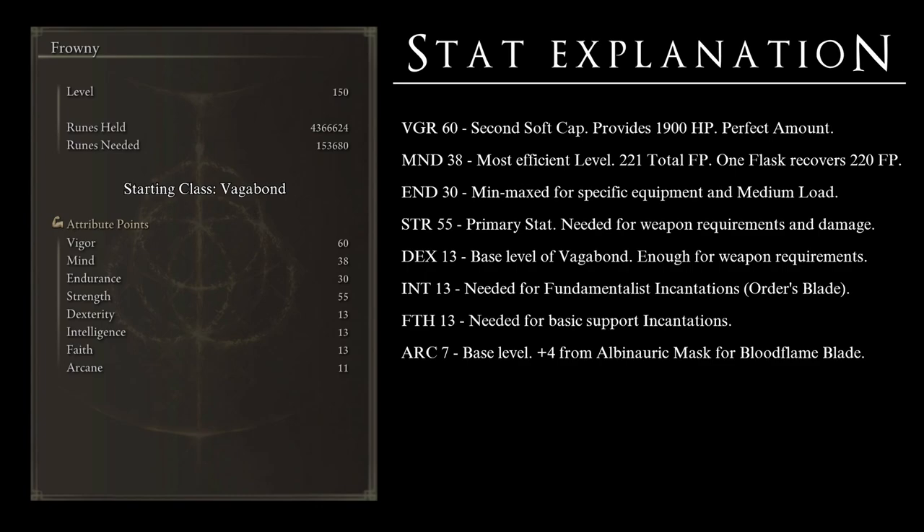Finally, Arcane at 7 because it is the base level of the Vagabond — we do not level this up at all. That being said, we are using the Alvanoric Mask that gives us 4 levels of Arcane, bringing us to 11. This is to use Bloodflame Blade.